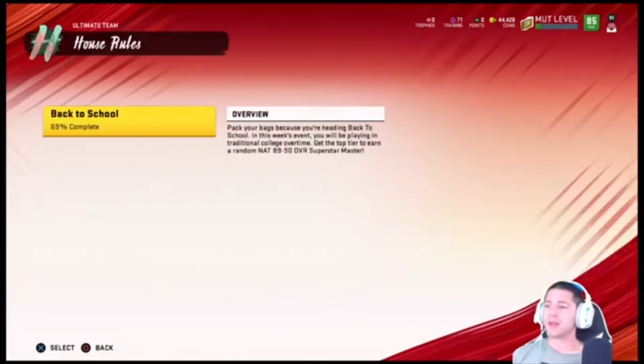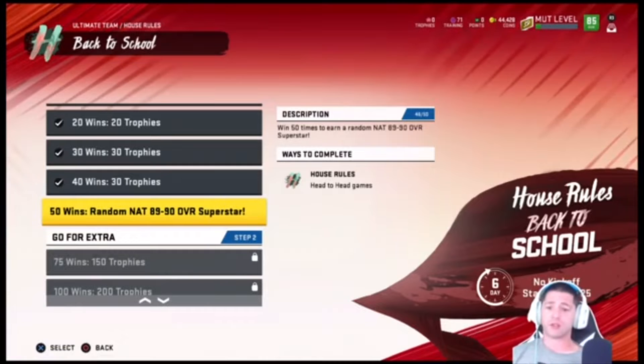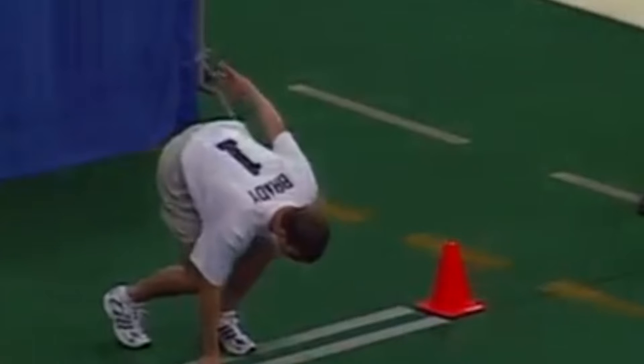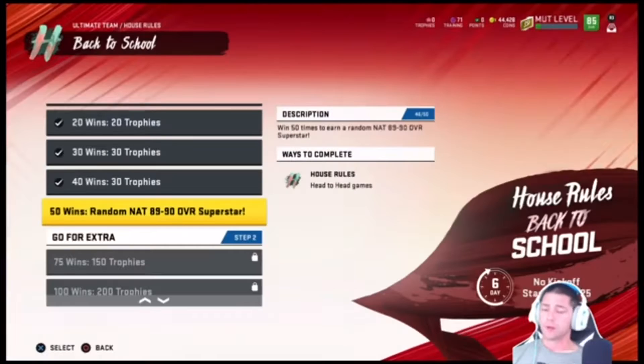Right now we're doing the house rules. We've got 46 out of 50 wins, trying to get this 89-90 overall superstar. We pulled Harrison Smith last time — the dude is slower than molasses inside a glue bottle running on quicksand. I've absolutely breezed through the last 25 of these.